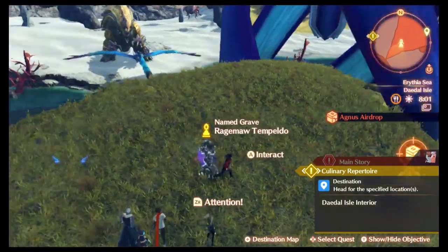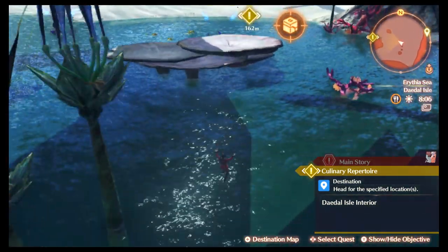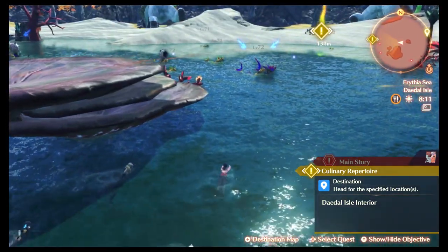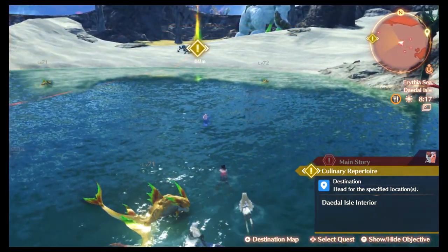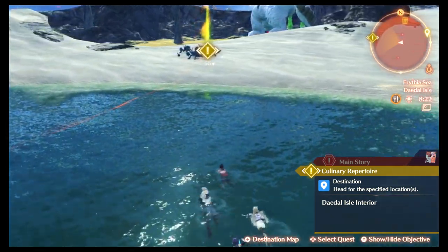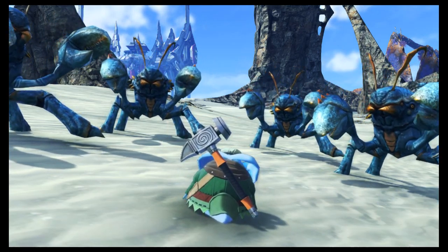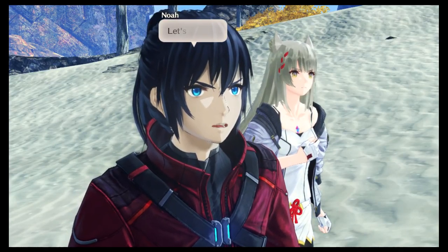Killing monsters has its benefits. We spot a supply drop nearby. Then we notice monsters have cornered someone and decide to go help.